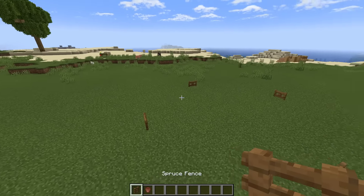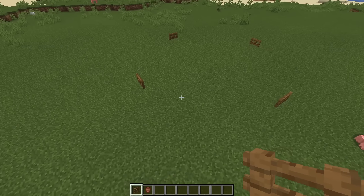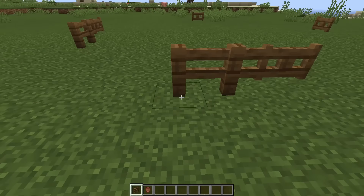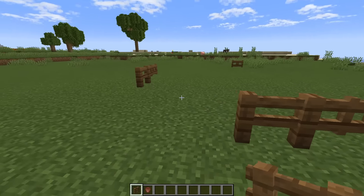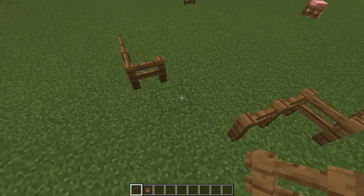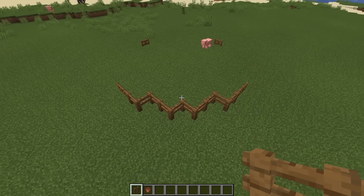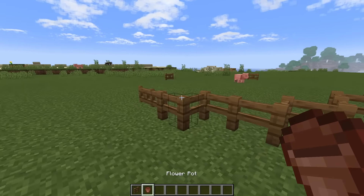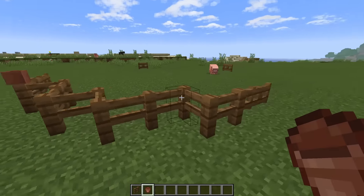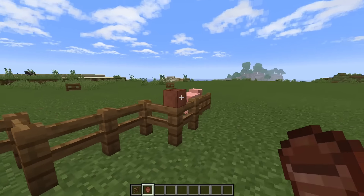Now we're just going to grab some regular fences and connect these gates together. So we're going to come to the corner here — it is going to be a curved edge, so corner is maybe not the best word — but we can just place two spruce fences next to the gates like so. Then we want to go in by one block, and then two more outwards, so we come to this point right here, and then just another fence right here in the middle. We can also grab a flower pot and just place it on the corner fence here, so just the two away from the gate on both of the sides — that's just for a little extra detail.